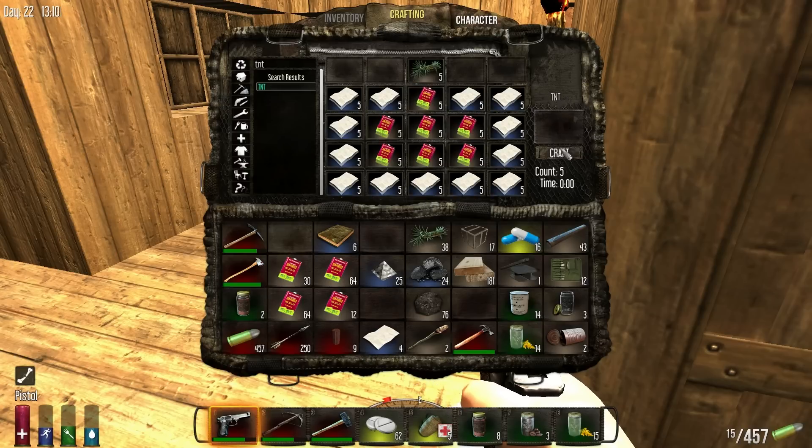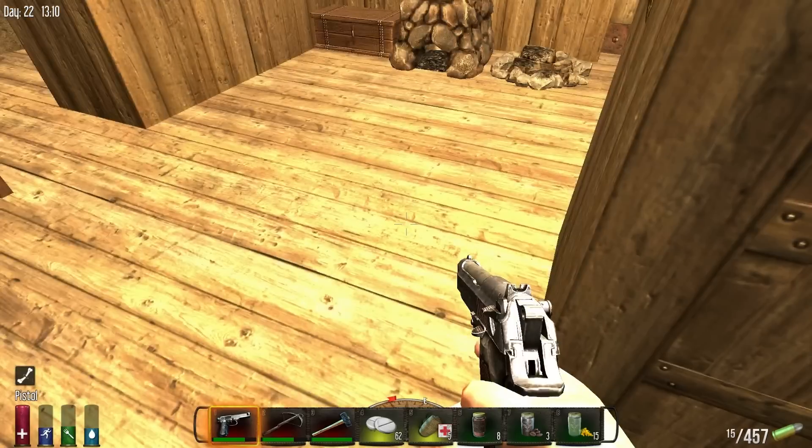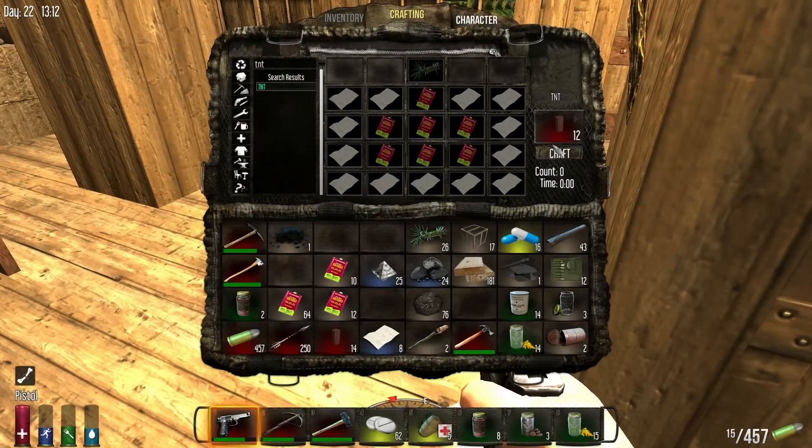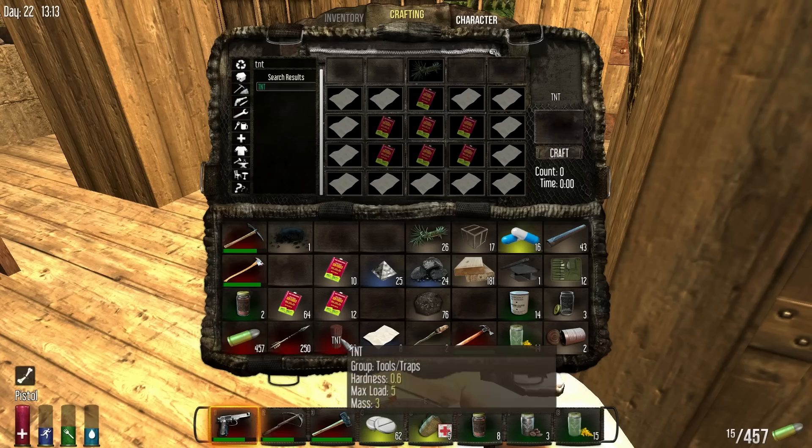More TNT — there we go, 14 is looking pretty good. I think we could do a little bit better. And we still have some TNT down in our base.